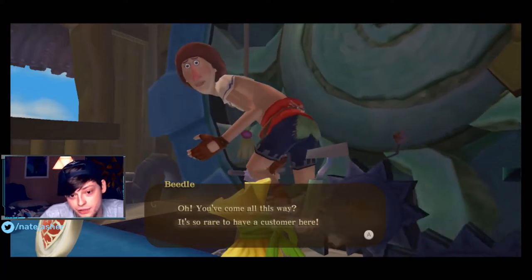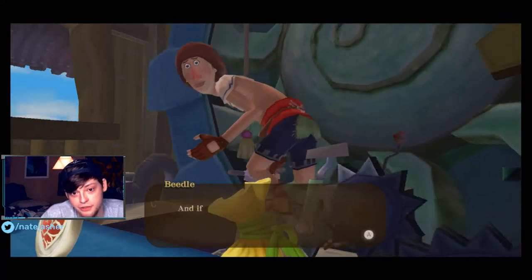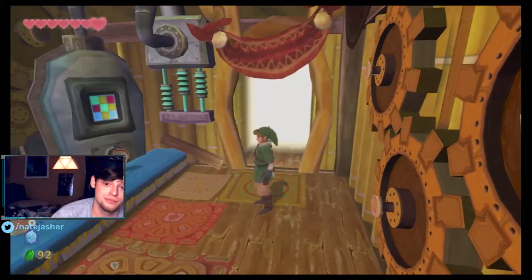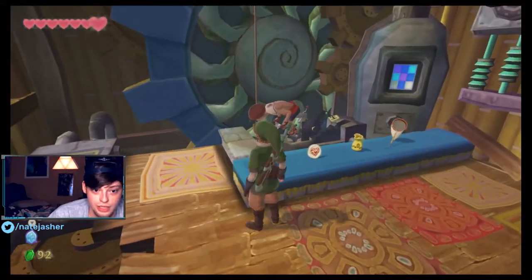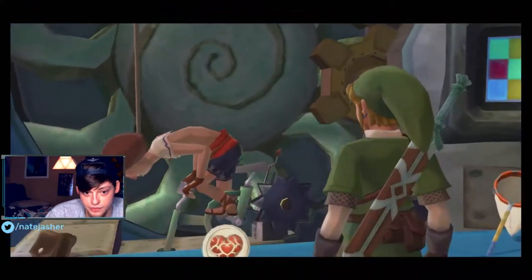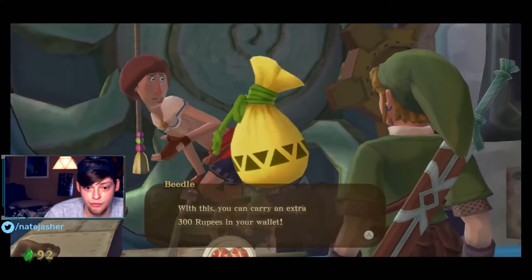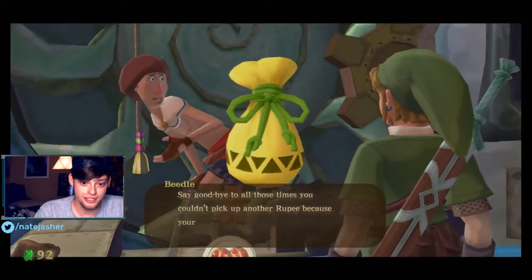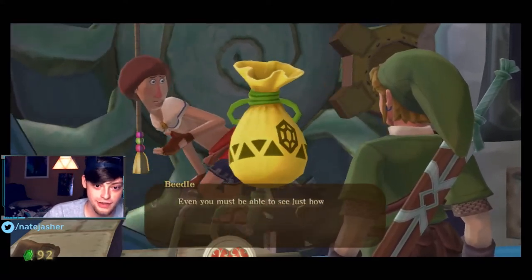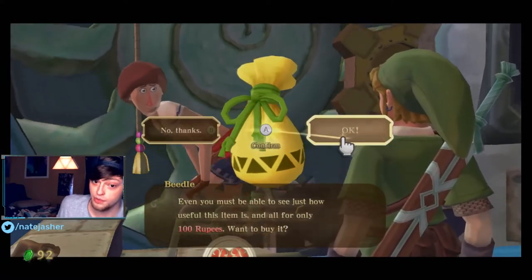You've come all this way. It's so rare to have a customer here. Beetle's Air Shop has everything you could ever want. Please, take a look around. If you actually buy something, that would be even better. Well, I came here with 92 rupees — wasn't really thinking. Actually, what's this? That's an extra wallet. It's amazingly useful. With this, you can carry an extra 300 rupees in your wallet. Say goodbye to all those times you couldn't pick up another rupee because your wallet was stuffed full. Leave no rupee behind. Even you must be able to see just how useful this item is. And all for only 100 rupees. Wanna buy it?